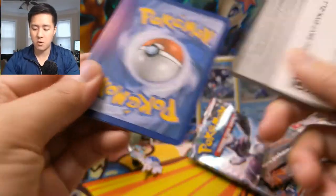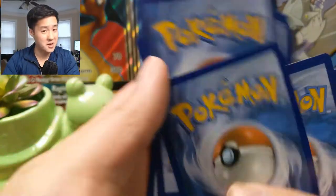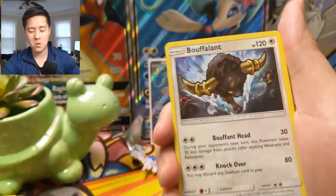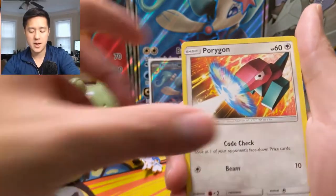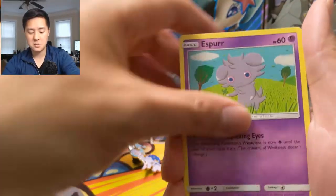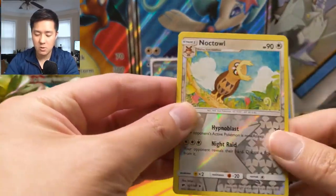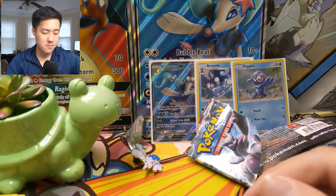There's a code card for Burning Shadows — good luck to whoever gets that one, hopefully you get a Rainbow Rare Charizard, that'd be sick. Fire Energy, Simipour, Buffalant, Electrik, Alolan Rattata, Porygon, Pansage, Espeon, Noctowl reverse, and for our last pack in Burning Shadows we have an Electivire.